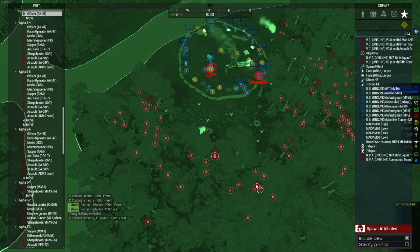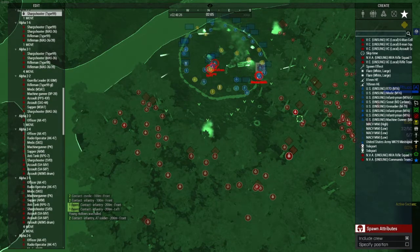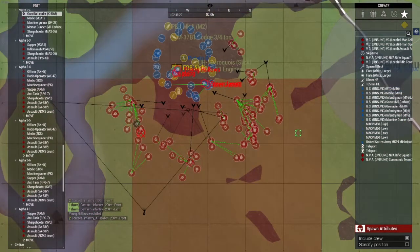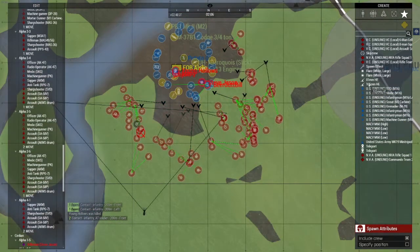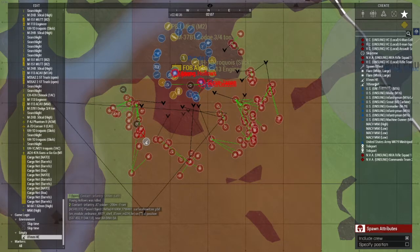200 meters left. Burning — we see the VC. Is artillery available? Yes. Give me some more Hotel Echo on that marker — give me all the Hotel Echo you've got.